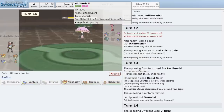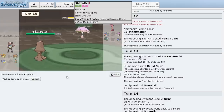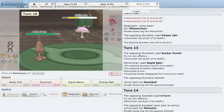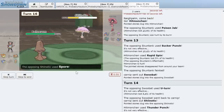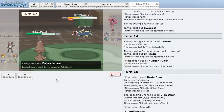We switch into Beheeyem and go for Psyshock. Electivire is sitting at 52% and burnt. Swoobat is fast as hell at 359 Speed — it outspeeds us. We need to keep Lanturn around for Swoobat. Shiinotic gets Spore off, but we actually wake up immediately on his turn — insanely lucky. The Spore was not something I was anticipating. In comes Electivire.